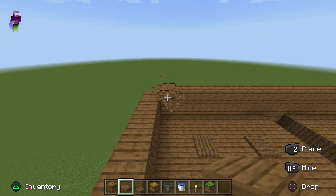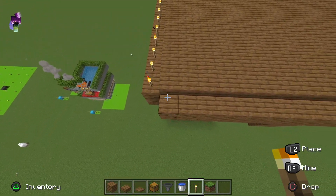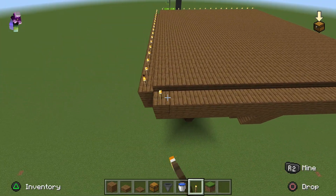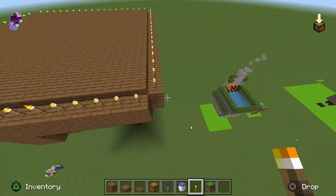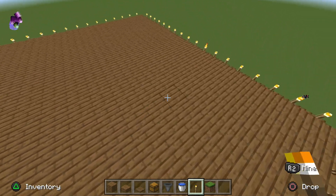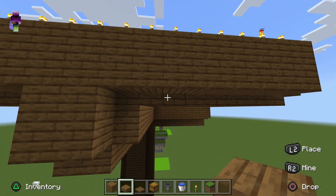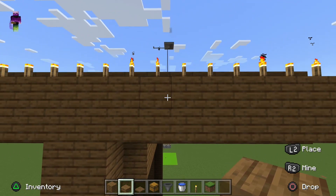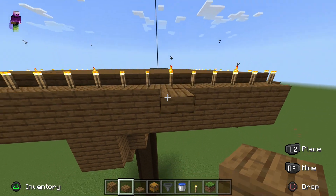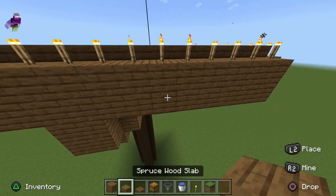Add a roof of slabs, making sure it is two blocks high so mobs can still spawn underneath. Then light up the top of your farm — place torches everywhere just to be safe. You cannot place torches on slabs; the reason we used slabs for the roof is so you don't have to light it up, since mobs cannot spawn on a top slab. The floor is a top slab, so mobs can spawn on it.